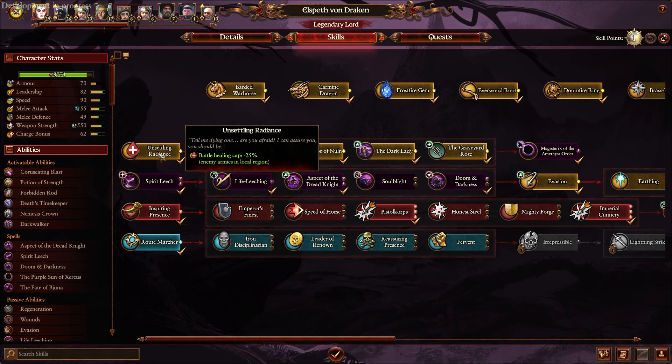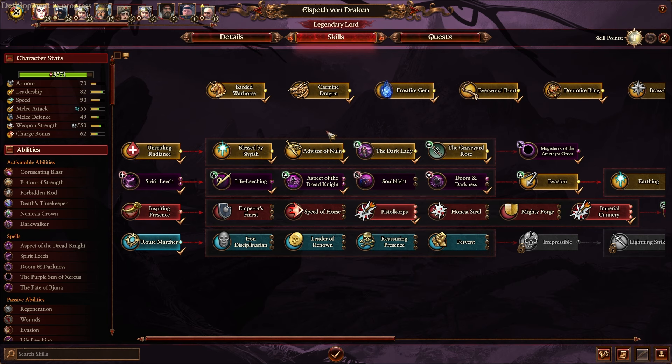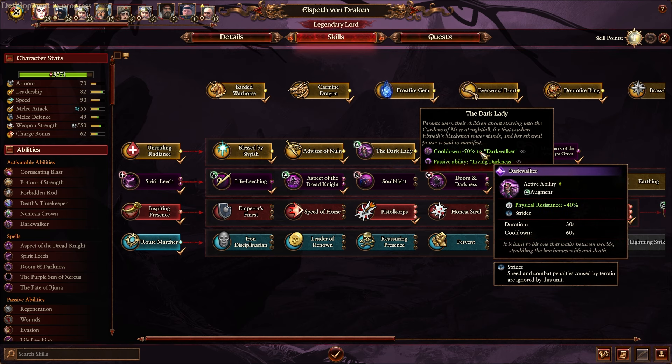Hey everyone, welcome back. RSA is coming. Today we are talking about the new legendary lord for the Empire coming with Thrones of Decay, which is Elspeth Von Draken. I think this is a very interesting campaign. It's getting a little bit overshadowed as far as public perception when comparing it to the stuff coming for the Dwarves and Nurgle, but this one is definitely different and that's what I want to spend today's video on. A review will be coming after the embargo is dropped. Today we are talking about the particulars of the campaign. I've made it to about turn 30 something and I think I've unlocked the majority of the content, so I can show you how it all works.